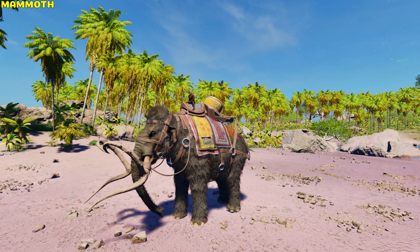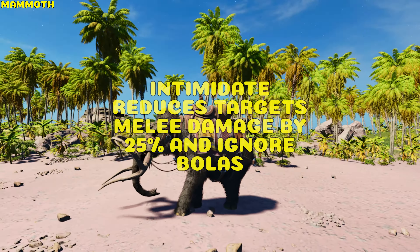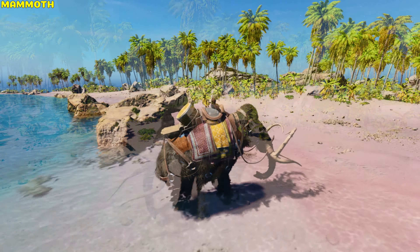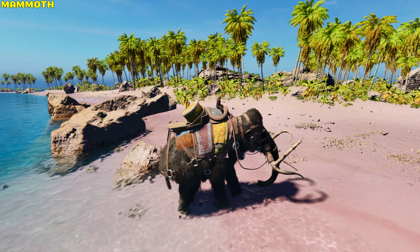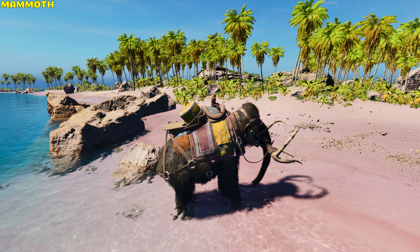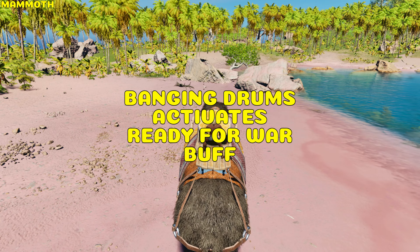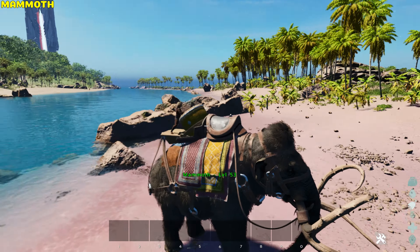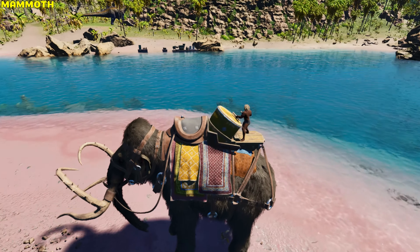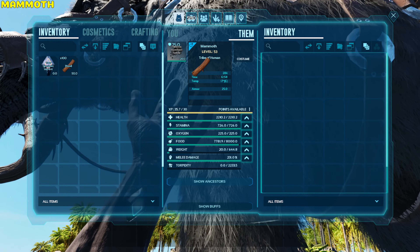Mammoth. The mammoth can swing attack, grab medium-sized creatures with its trunk, intimidate — which reduces the target's melee damage by 25% — ignores boulders, and if standing in or recently been in water, will hydrate the rider and passengers. It stomps. When manned by a rider who keeps banging the drums, the mammoth provides the Ready for War buff to nearby allies in a wide radius, granting stamina regeneration and immunity to the Yutyrannus fear roar. It has a 75% weight reduction for wood.